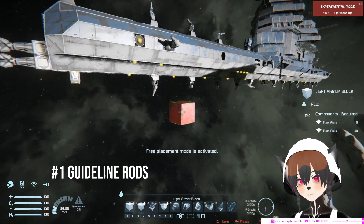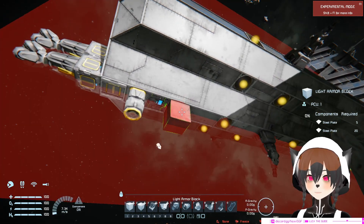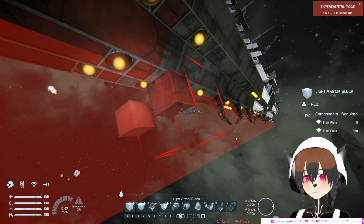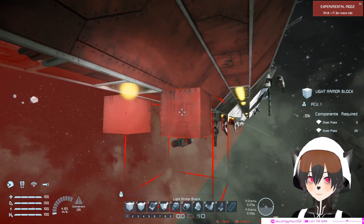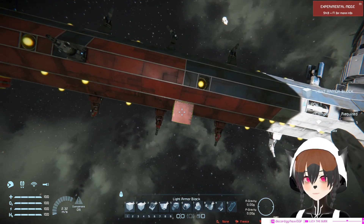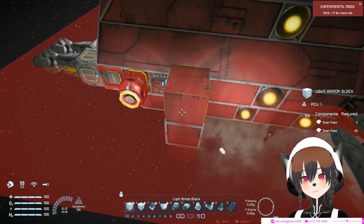So everyone knows about the coloring tool, right? When you hold shift and then middle click, you will paint over a large area. But when you have already added a lot of stuff to your ship, it can be hard because it will keep hitting the turret, for example, and it's gonna mess up your coloring. The way I deal with that is I create these guidelines.